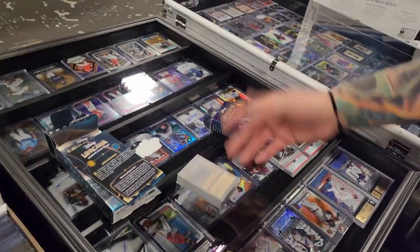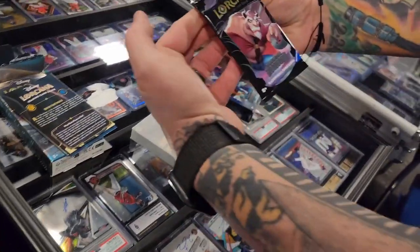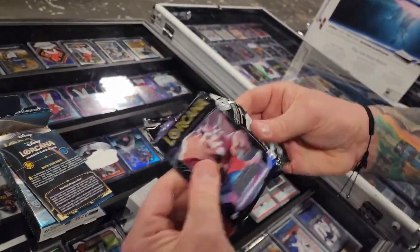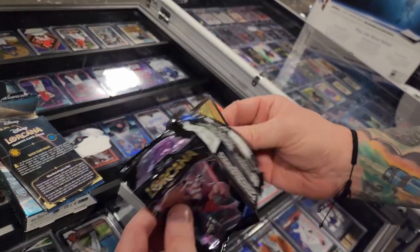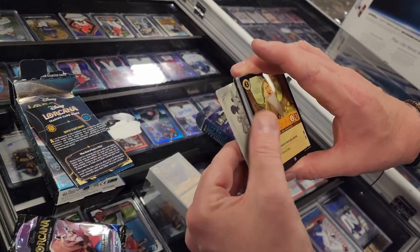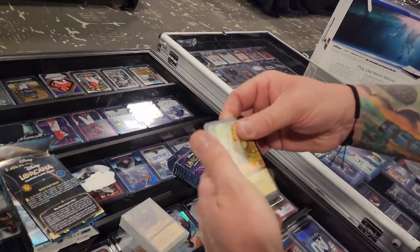Alright, let's get right to the nitty-gritty. We know it's a starter deck — we're doing it for the opening. Rise of the Floodborn, let's do it! The foil is always in the back card.